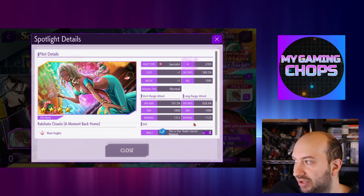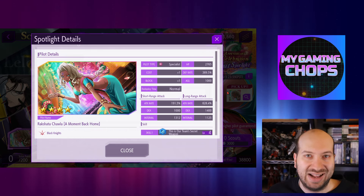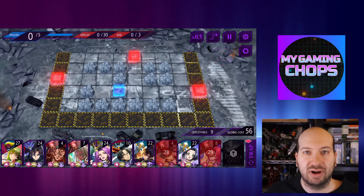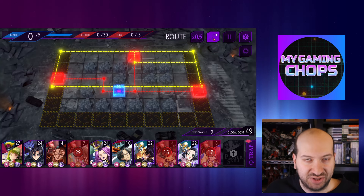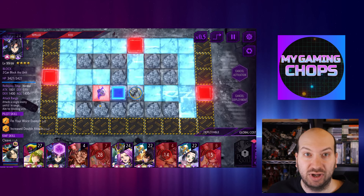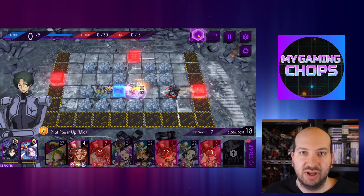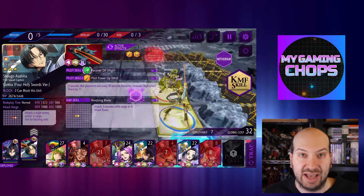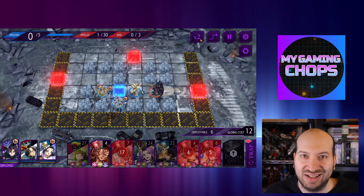The first thing about this Rakshata that you probably noticed is that she costs 1 to deploy, but has relatively high health, good defense, and really good overall attack stats. So for a pilot that costs 1 to deploy, that's actually really solid. Rakshata halves the redeployment time of every pilot waiting to be redeployed, which means you can get out pilots like Jeremiah faster on the battlefield, increase your cost faster, and get the better units out faster. You're going to increase the velocity at which you are deploying really powerful pilots to the battlefield.